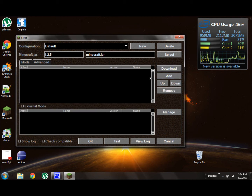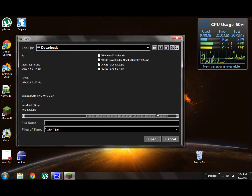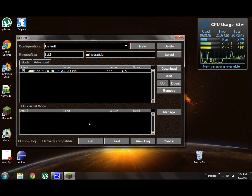To add a mod, you can download it — I'll put some downloads in the description, and you can check other videos. Once you download a mod, it's usually in a zip or .jar file. So let's find Optifine. Open it — there you go, it's added to Minecraft.